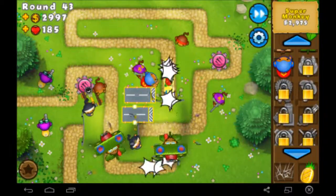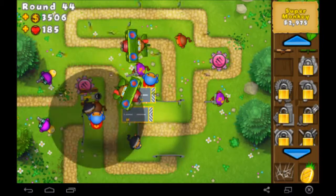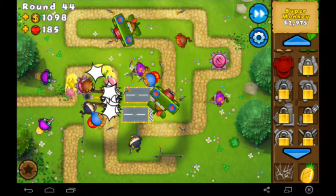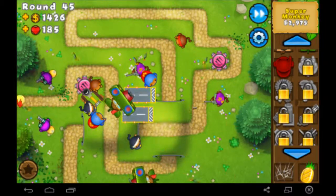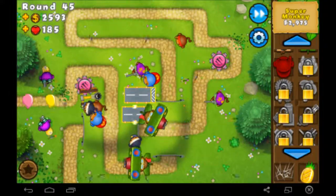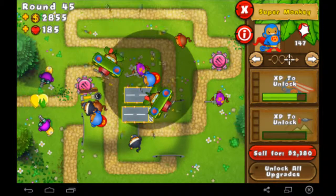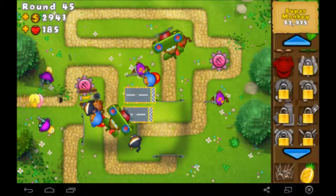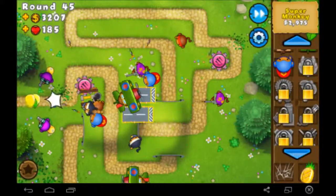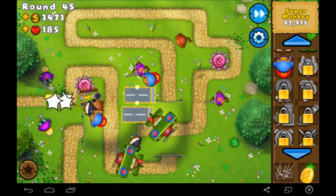I'm not a big fan of the Super Monkey but we'll get him anyway — he'll probably be good for taking out that Moab. It's starting to get pretty hectic, they're coming pretty quick. Round 46 was the Moab round. They're already almost to Laser Blast — so that's good. Wait, they upgrade Laser Blast before Range upgrades? That's kind of weird. Once it's upgraded, we'll definitely be able to take out the Moabs.